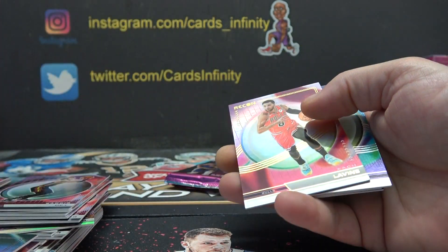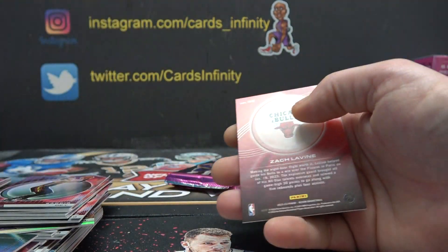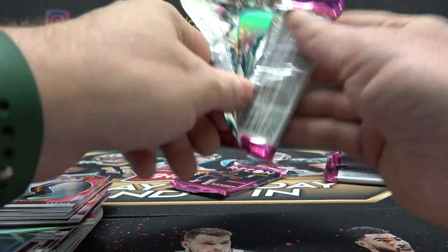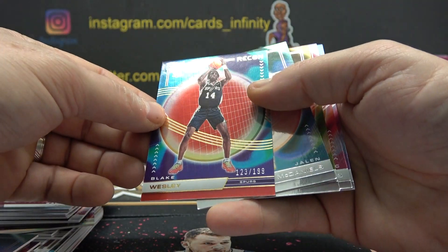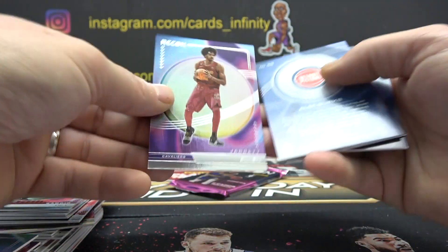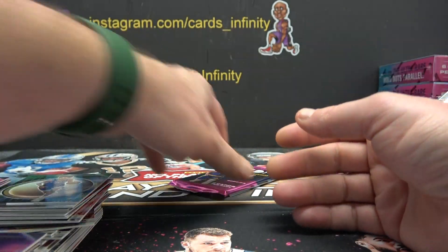Jared Allen — 7, 1, 2, 1, 1, and 9. Kawaii — I don't know — 9, 1, 2, 3. Blake Wesley — that's a fancy zero — 6, 1, and 5. Last pack coming.